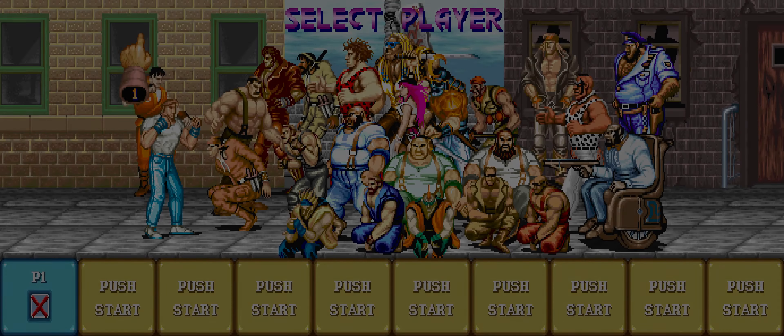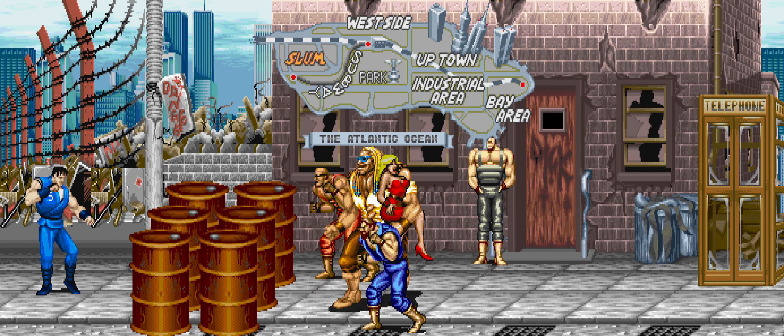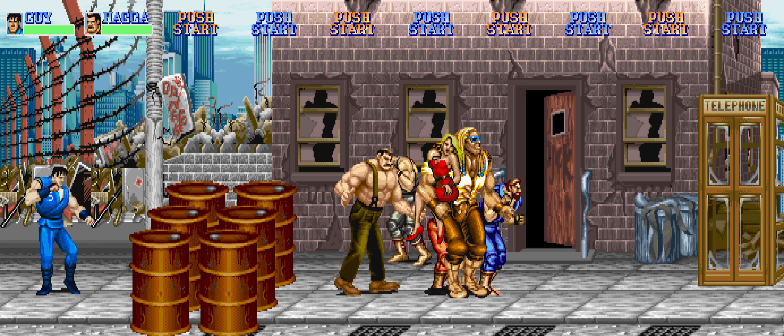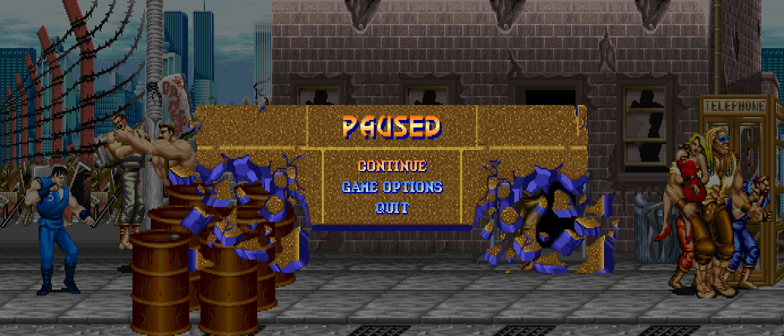This also kind of opened up something I was considering doing for a long time — and that is, since we have this really satisfying feedback now, I've added the ability for enemies that are grabbed to be hit by other things.